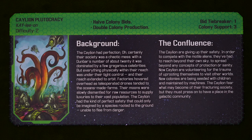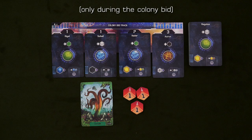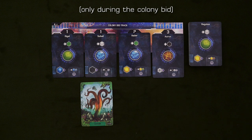Next up, we have the Kalian Plutocracy. These plant-based farmers are very good with colonies, but they're going to have trouble getting them. You have the lowest tiebreaker in the game, and every time you bid for a colony, the value of the ships you bring in is halved. So if you spend three, you actually only have one and a half. This counts for both determining order and paying for colonies. So if you only bid one ship, that'll end up being half a ship, and you won't be able to get anything because the lowest minimum bid is one.